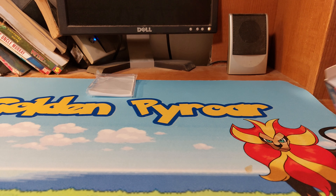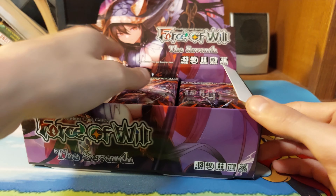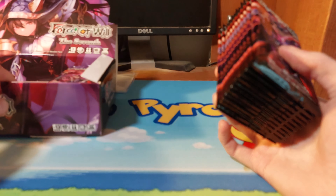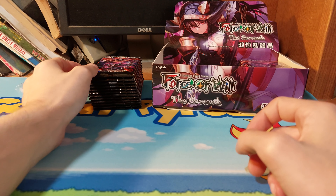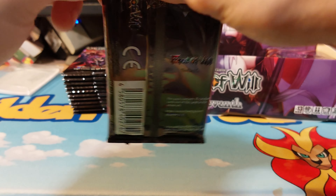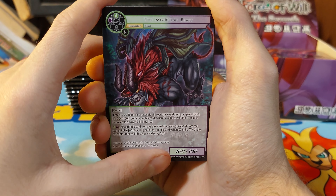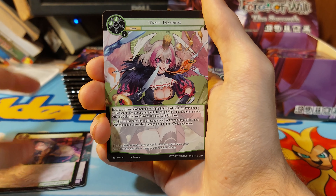Welcome back to the Force of Will seventh booster box. This is part two out of three. Let me get the packs out. We had some pretty decent things in the first part — if you have not seen that, the minicking beast castle.